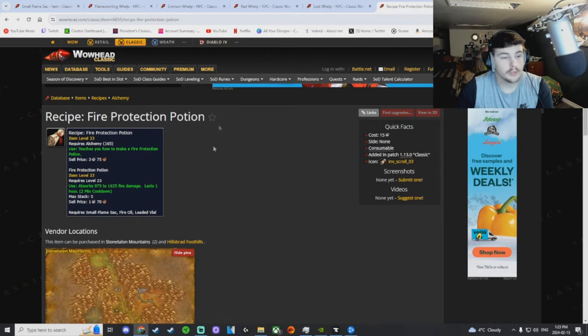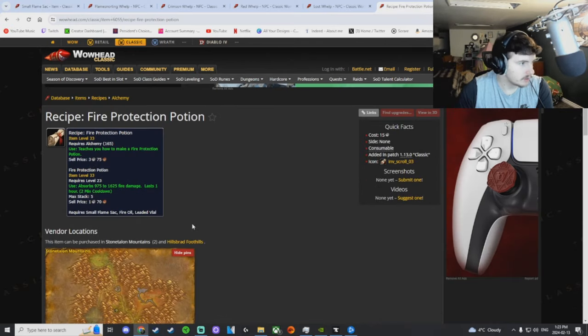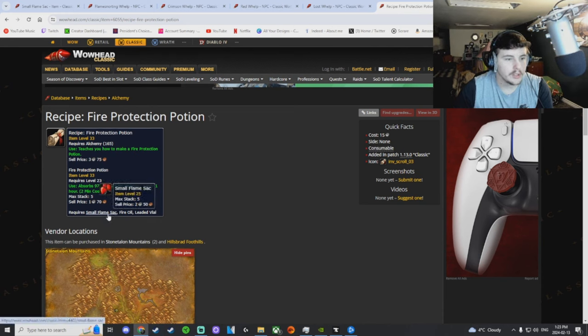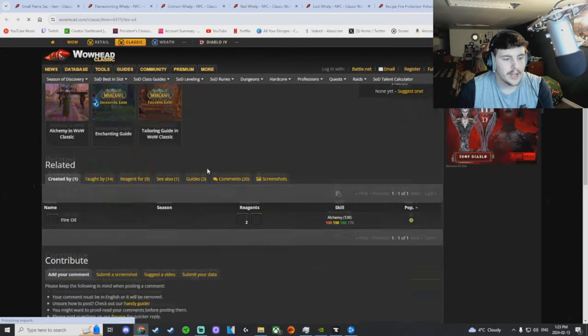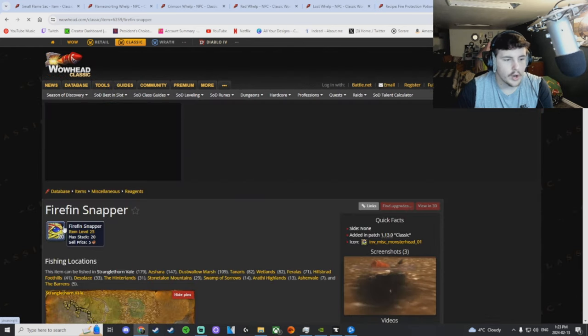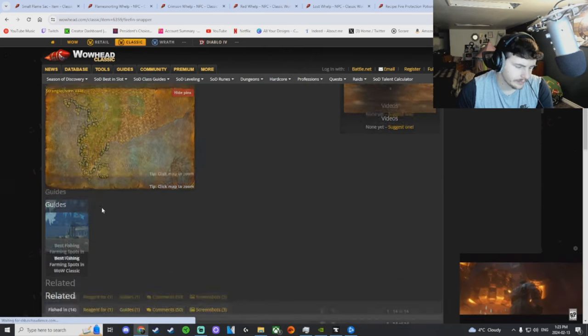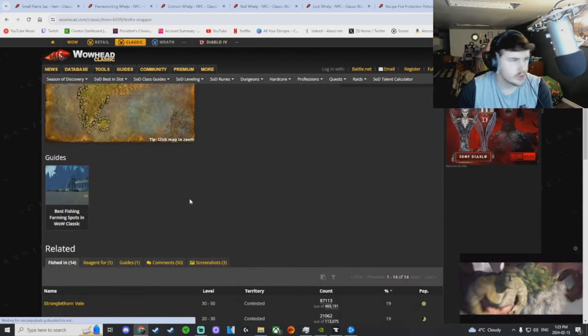These fire protection potions are selling for like a gold 50 or more right now per potion, which is ridiculous. All you need is one small flame sack, some fire oil, and some leaded vials. Fire oil is pretty cheap to make — all you need is two fire fin snappers.